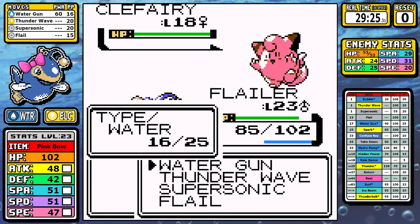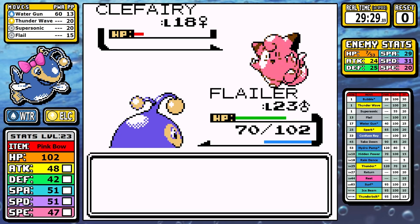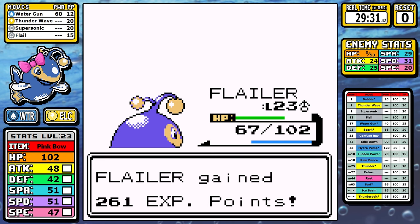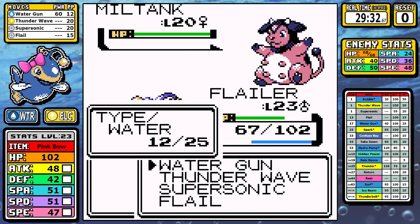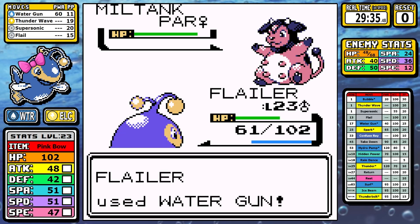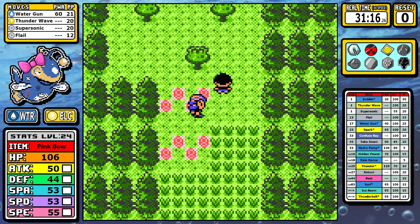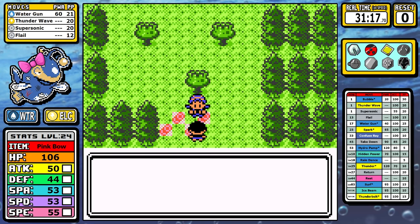Flail strategies are pretty much dead — they're not needed anymore, Water Gun does just fine. Clefairy does pull a rabbit out of its hat with Light Screen which stalls things a little, but it's not a big issue. On Miltank I'm one level off from outspeeding, but Thunder Wave is in the toolbox — I set it up, now we outspeed and it stops Rollout from building too much damage. I get two full paralysis procs and it's pretty clean.